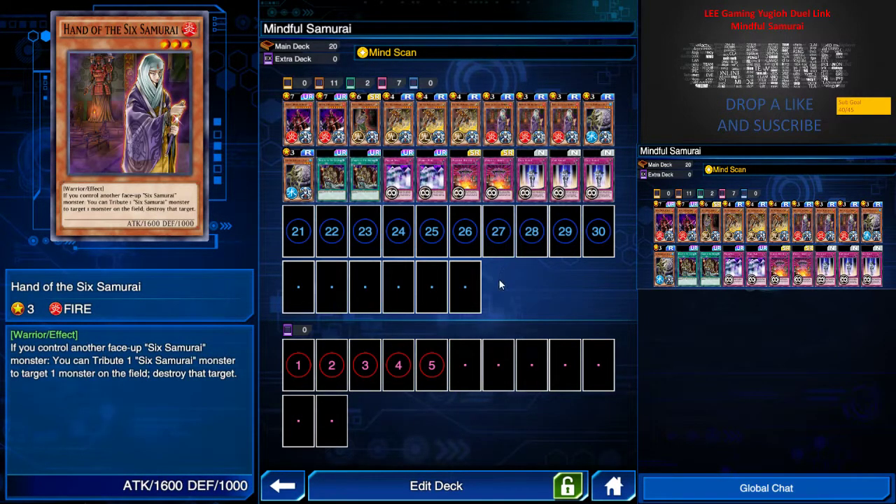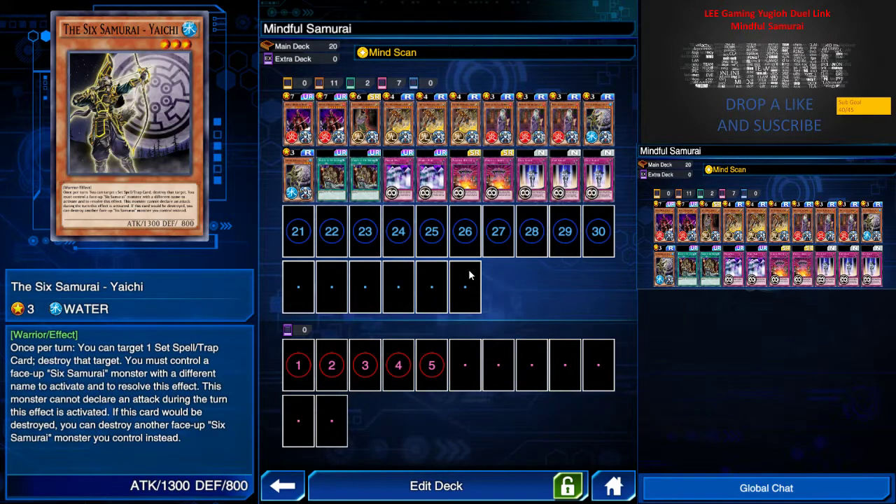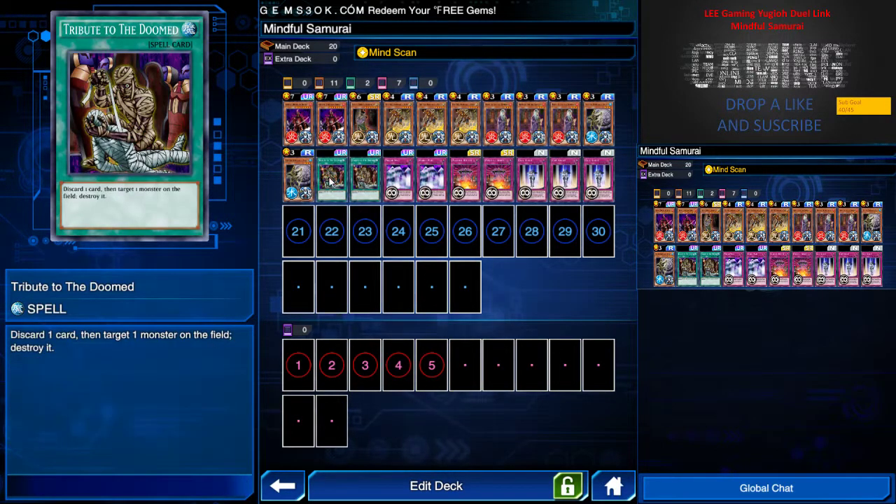The star of the deck is Hand of the Six Samurai — you'll see him more often than any of the others because he has the ability to tribute any one Six Samurai to destroy an enemy monster. We have Copy Knight, which can be used as a token to represent a Six Samurai for that destroy effect. Next we have Yachin, which allows us to destroy the back row while the Mindful Samurai scans it.